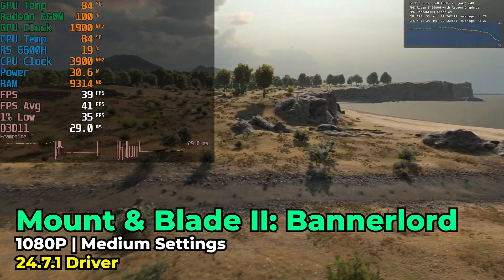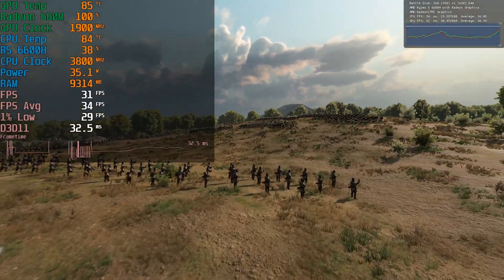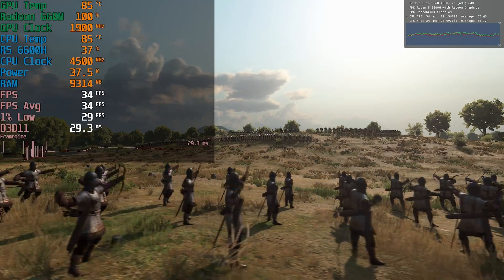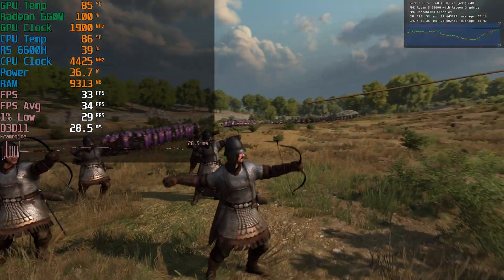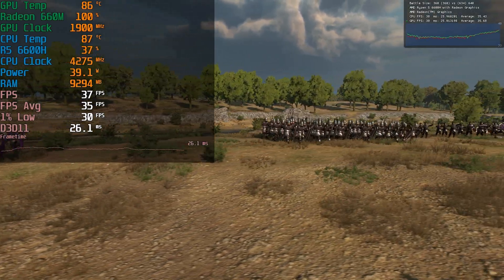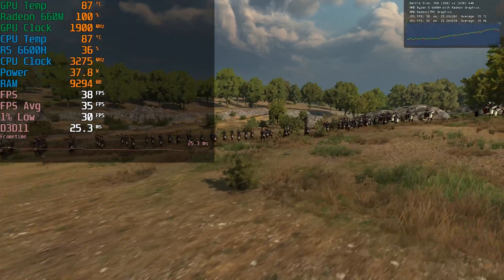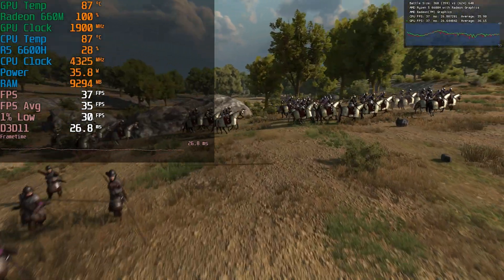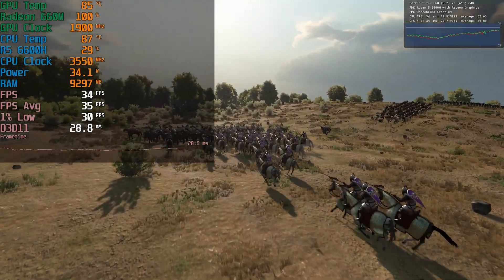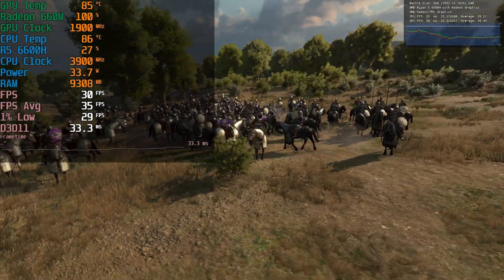Things do start to get a little rough when you try to be more demanding with the graphics settings, as you can see with Mount & Blade 2: Bannerlord running at medium graphics settings — the FPS average and 1% lows aren't looking great and you're really going to have to drop down from that level. It really starts to get to the point where you might consider going with something with a 680M instead. Systems with the 7735HS APU that has the 680M are within a $100 price range of systems with this APU, and you will effectively see a doubling of performance, at least in certain titles.